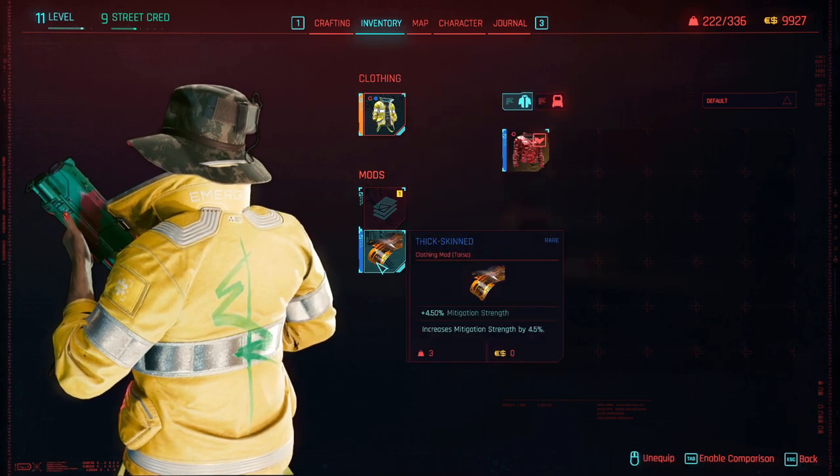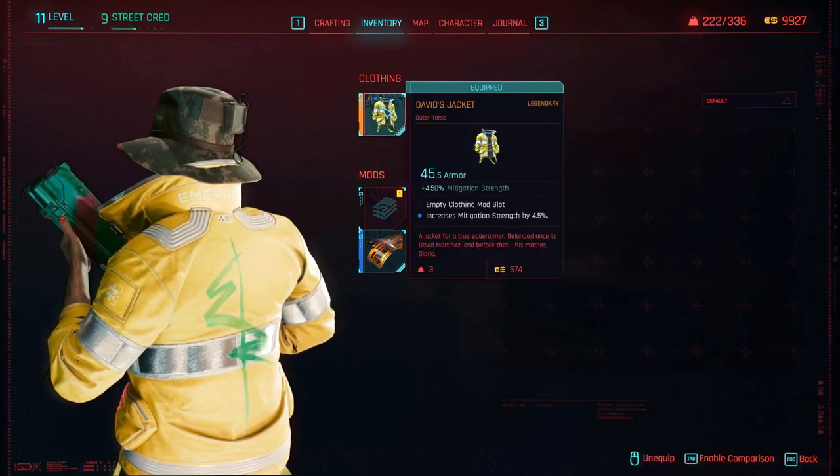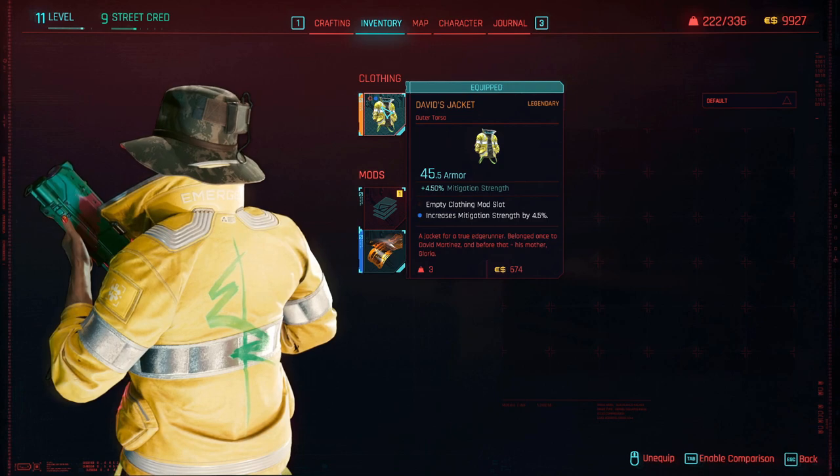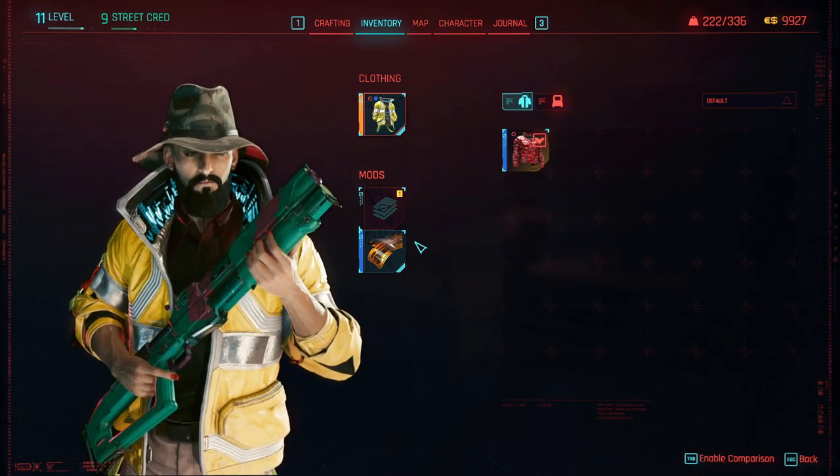There we have David's jacket. As you can see, it's already got a mod on it — Fix Skin — for increased mitigation strength by 4.5%. It's a 45.5 armor legendary jacket, and it just looks awesome. It did in the anime, and it does here too.